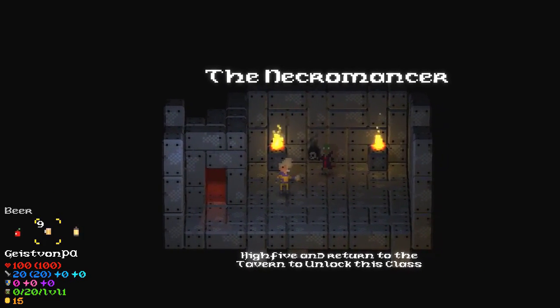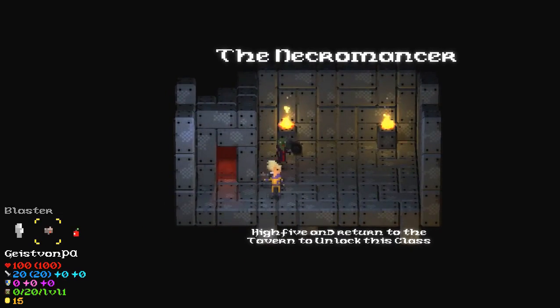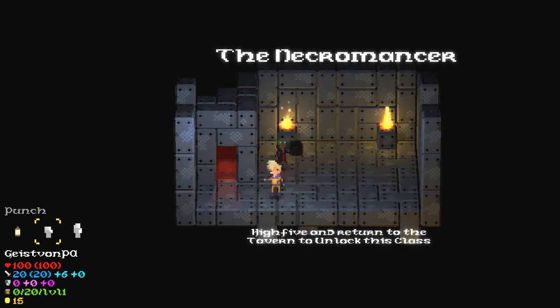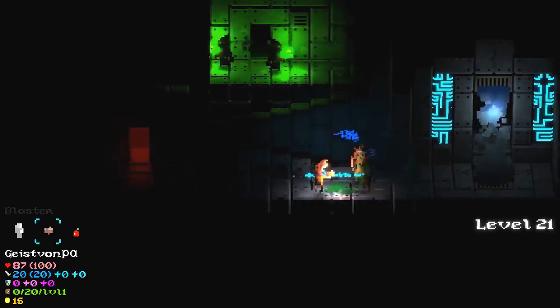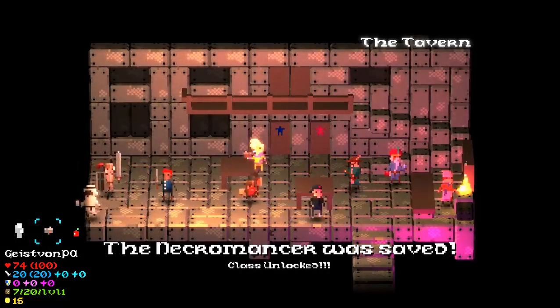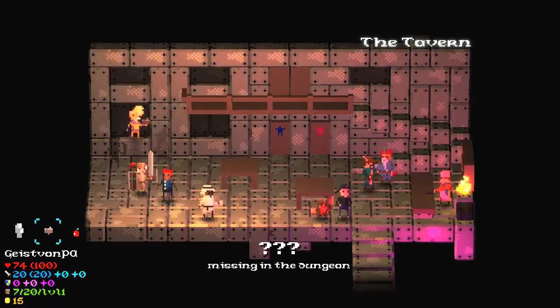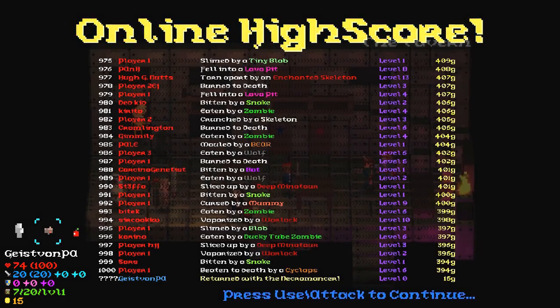There's the necromancer. This doesn't always work right away, as far as going into the first door and getting the playable character, but it might take a few tries. Let's see if I can get her back before I die. We'll go up the stairs quick, come back, and just sit here for a minute. It should say that I brought the necromancer back. Yep, right there — Von Pied returned with the necromancer. Complete, last in scoreboard.